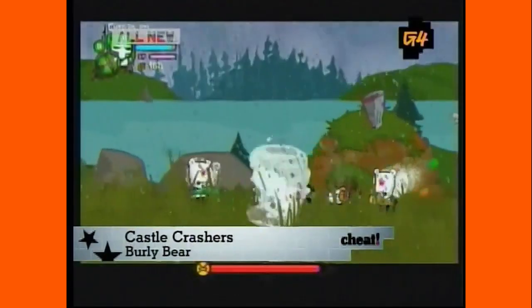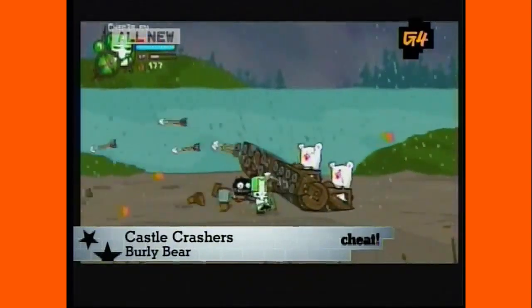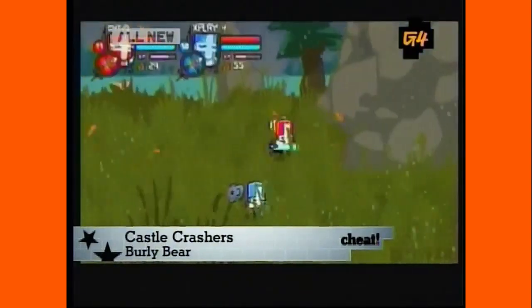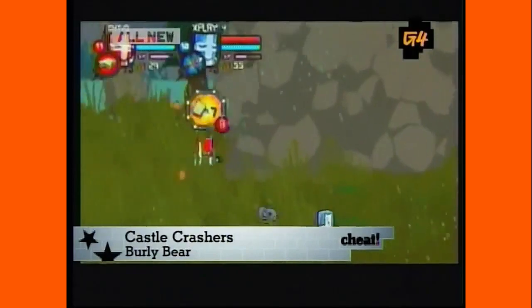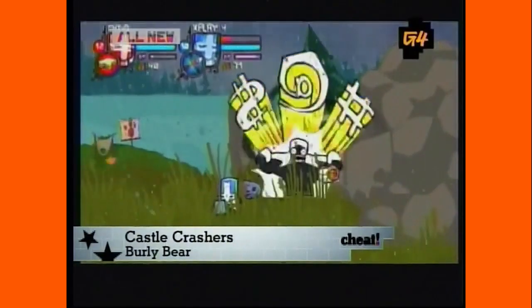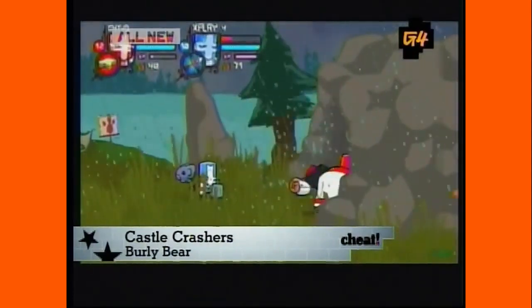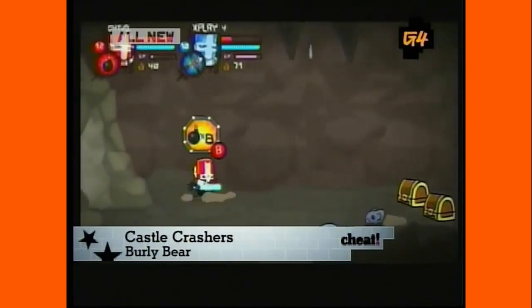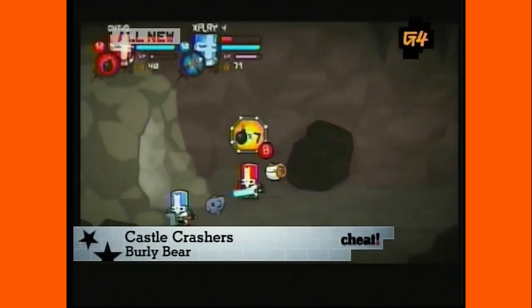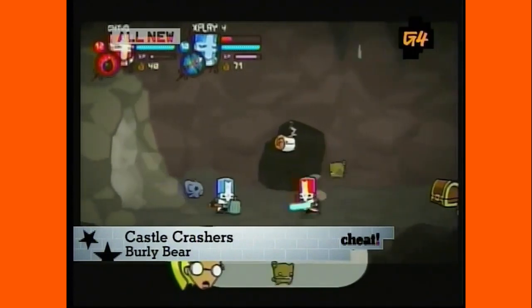One of the trickier orbs to find is Burly Bear. He can be found on the tall grass field level inside a secret cave. Make your way to the boulder towards the end of the level. You'll need to have a beefy sandwich and bombs with you to proceed. When you reach the boulder, eat the sandwich and pull the big rock out of your way. Inside this opening, you'll see a crack which you can bomb.